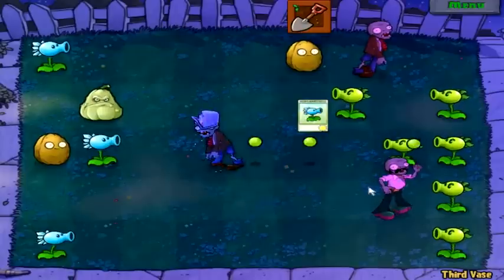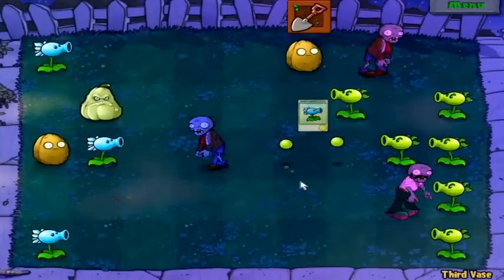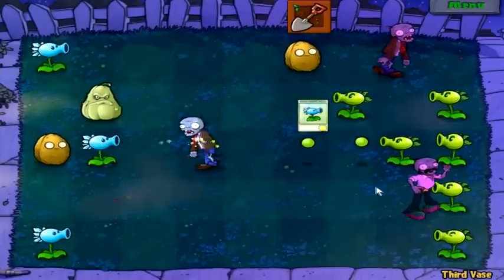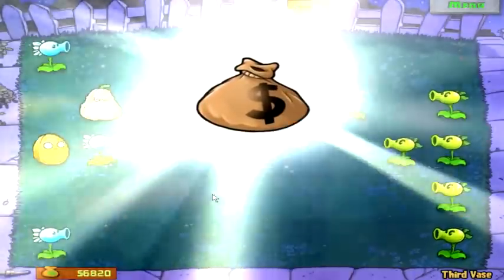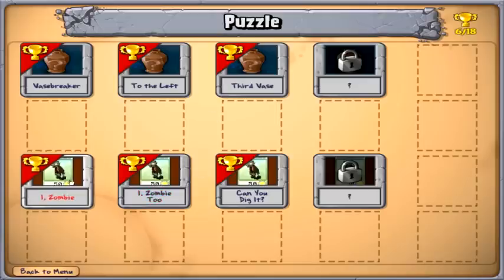And since this guy's hypnotized, he won't eat the plant. He'll just go on by. It looks like he would, because the plants are here and the zombie's coming for him, but no. As long as they're hypnotized, they go to the right, which is where they don't want to be. But it's an interesting take.